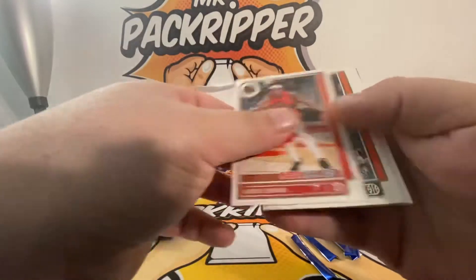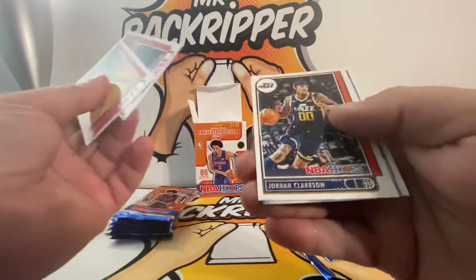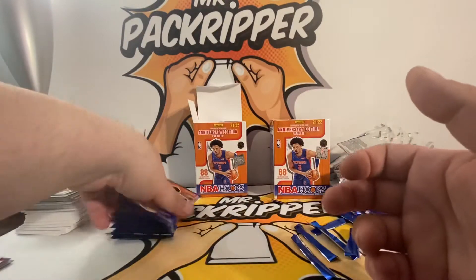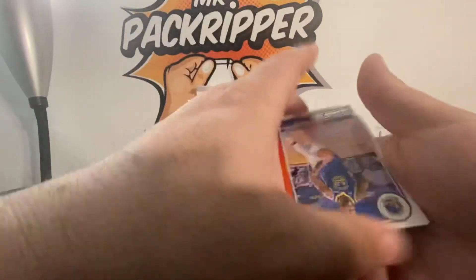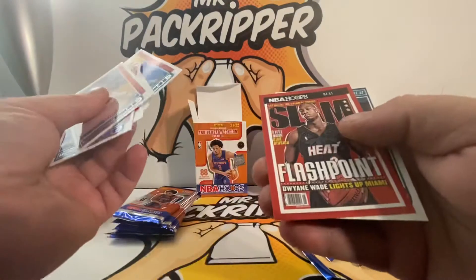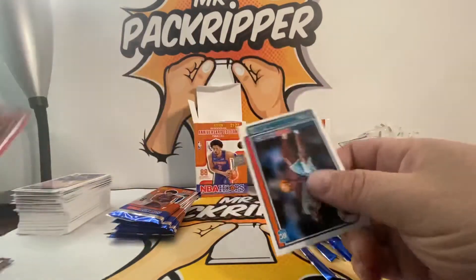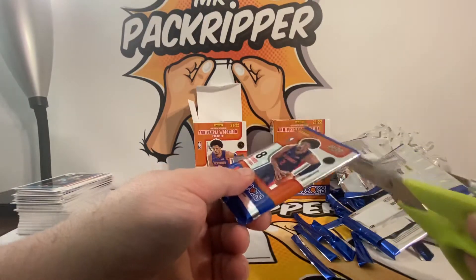Siakam, Holiday, Maxey, Marcus Morris, Bradley Beal, Jordan Clarkson, Anthony Davis, and an Aaron Wiggins. Just trying to get through these quick — I'm going to try to get through the base cards real quick. Draymond Green, Porzingis, Maledon, Ayton, Hunter — oh look at this, real nice Dwayne Wade Slam. Real nice. And a JT Thor. That's a really nice Dwayne Wade.